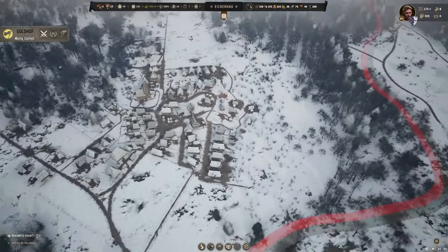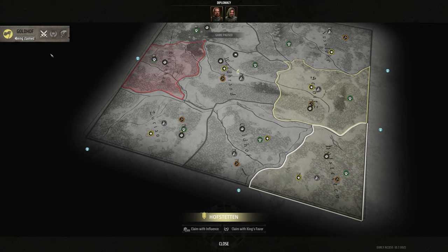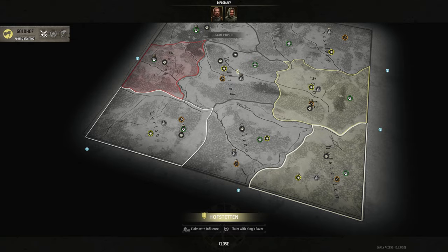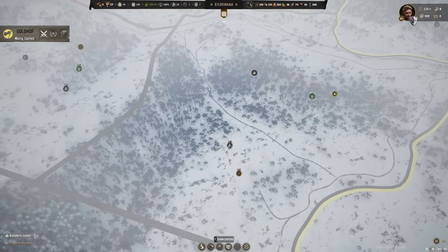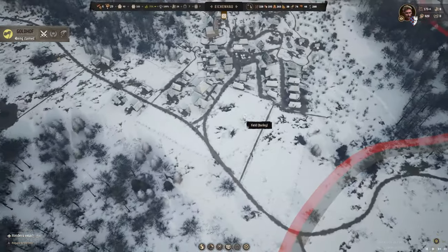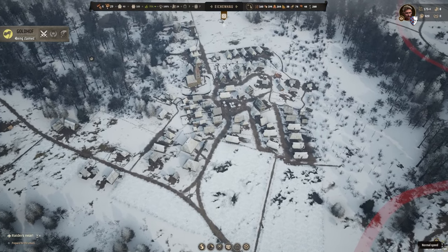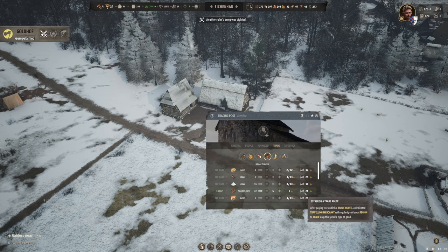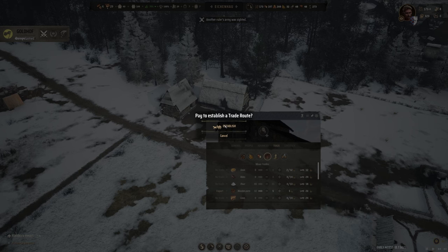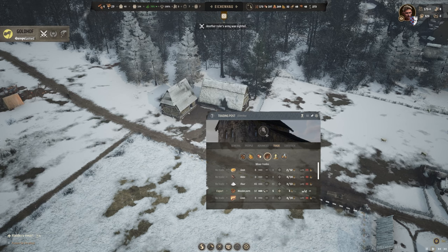A neighboring region is being claimed — Goldhoff, down here. We could contest the claim or negotiate, but given that we've got a raid coming soon and from what I've seen of this guy who had all his mercenaries, I don't think we necessarily want to contest that claim. The trade here seems really quite slow, so I'm going to establish a permanent trade route in wooden parts to see if we can export them a bit quicker.